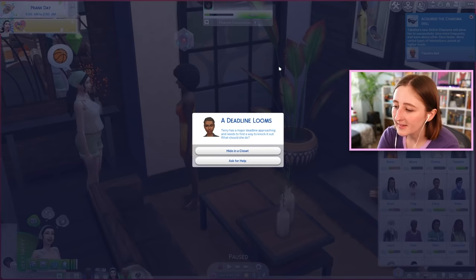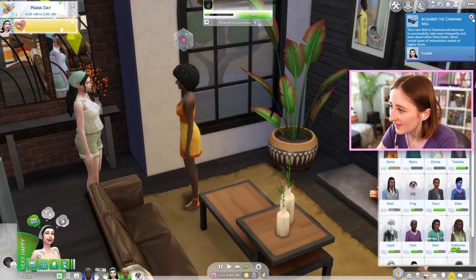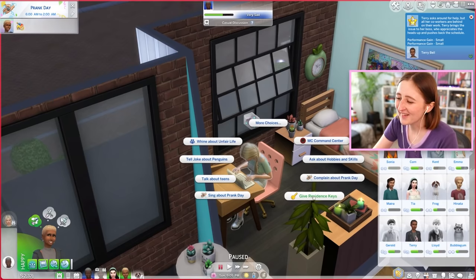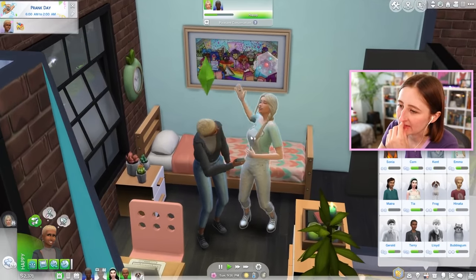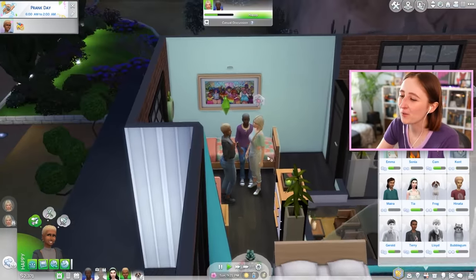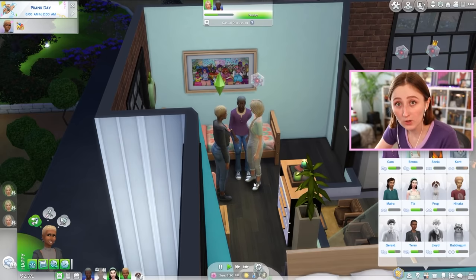How? Oh no. Terry has a major deadline approaching and needs to find a way to knock it out — what should she do? Hide in a closet or ask for help? Ask for help! Don't hide in the closet. Performance gain small. Why are you in my bedroom? The way that sims do this — they just walk into your room and start using your computer. Although I guess this is her sister's bedroom — even worse. Why did you just invite yourself in here? And then of course her dad comes in. Cam knows they're flirting, he's come to supervise.